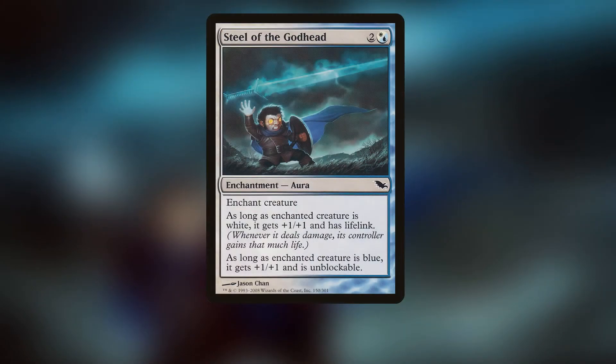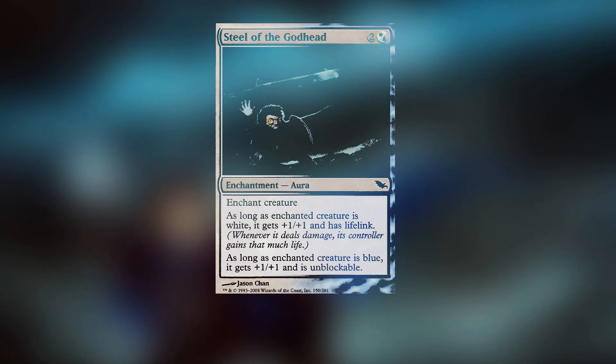The deck is built around Steel of the Godhead. It says that if the enchanted creature is white, it gets +1/+1 and lifelink, and if it's blue it gets +1/+1 and unblockable. Every single creature in this deck is multicolored, so we are guaranteed to get +2/+2, lifelink, and unblockable. That's really strong — lifelink and unblockable means a huge life swing every turn. On turn three we're very consistently hitting for four unblockable and gaining four life. This is an aura so it's vulnerable to removal, but that's why we're in blue — we're playing counterspells to protect it.